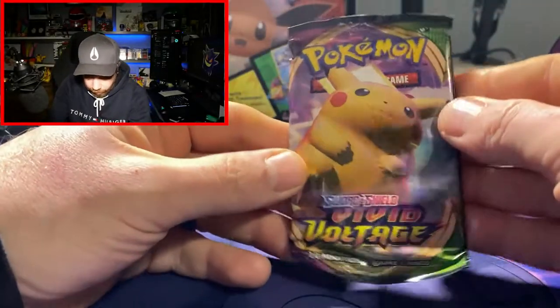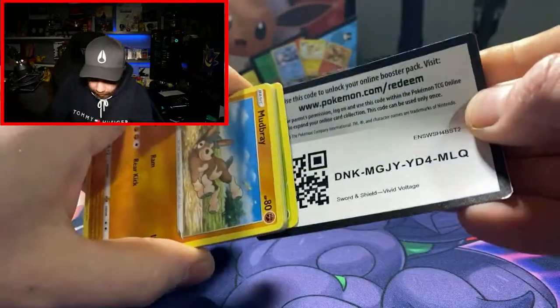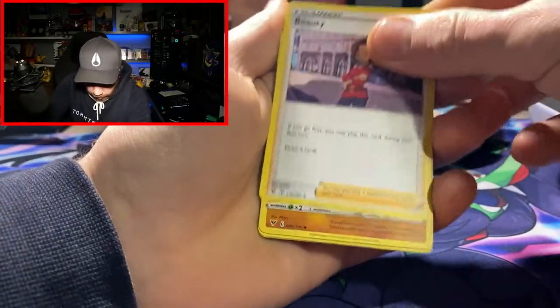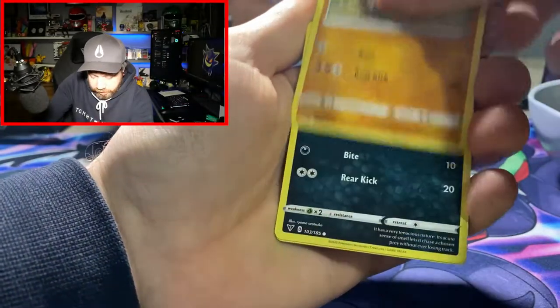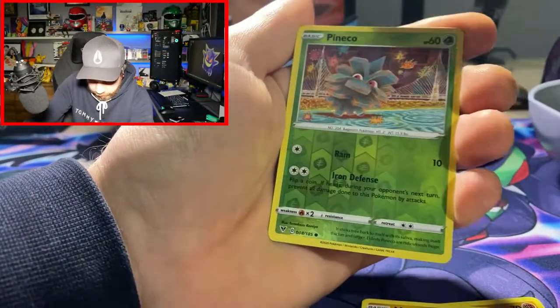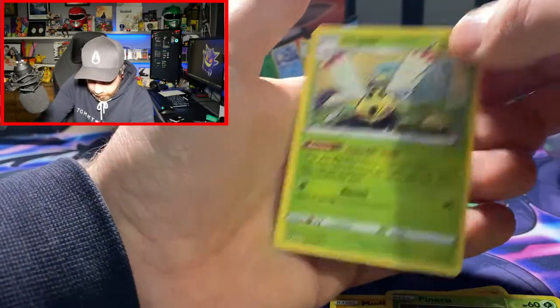Vivid Voltage again — we've got the Chunky Boy on the pack art, so is that a sign? We shall see. I think I might have seen something. I'm changing things up, trying to make the content better. We've got a Reverse Holo and nothing else. No hits.